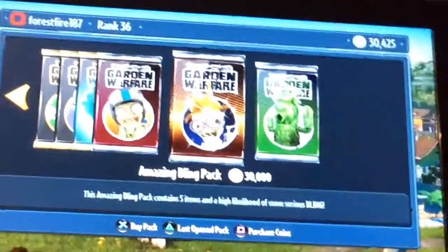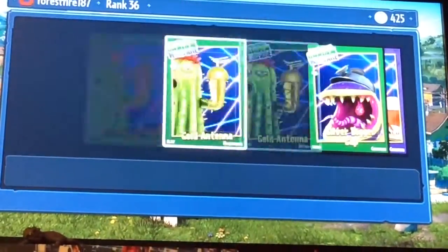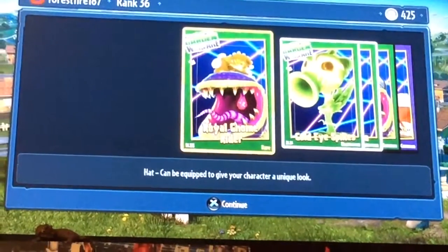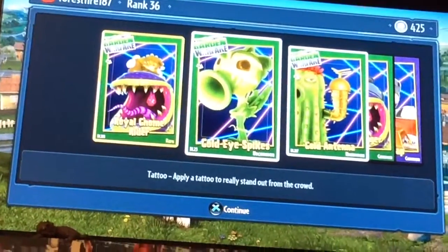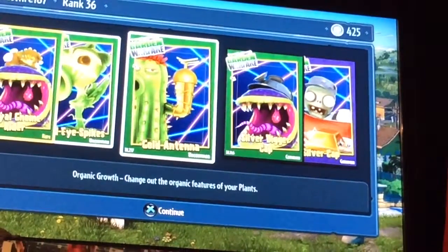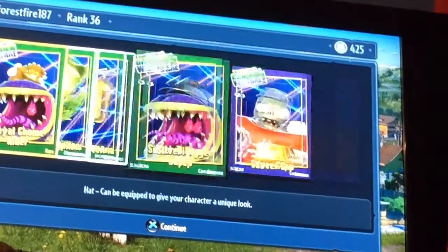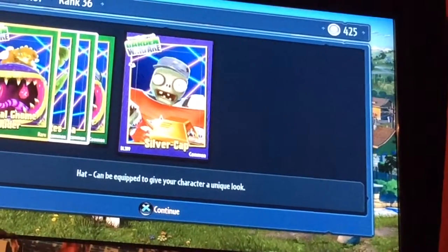Okay, so my friend has chosen the Bling packet to open. Let's see what we get. We got the Royal Gnome Rider — that looks pretty nice. Gold Ice Bags for the Chomper. Gold Ice Bags for the Peashooter. A Gold Antenna for the Cactus — that's nice. Silver Digger Cap for the Chomper again. And a Silver Cap for the All-Star.